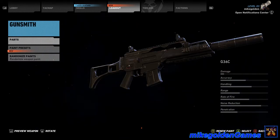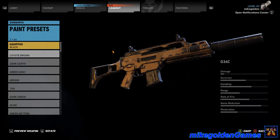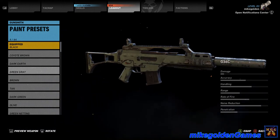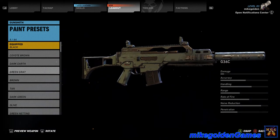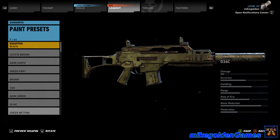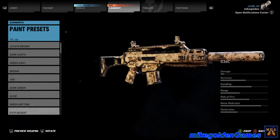So it's kind of boring so far, but let's go down to paints and see what kind of paints we have. We got black, coyote brown, dark earth, green gray — that's an interesting color — brown, tan, dark green, olive, green netting — that's kind of cool — and excellent desert. That looks pretty sick. I do like the camo pattern on that one.